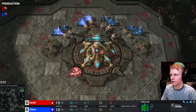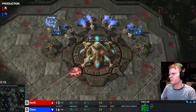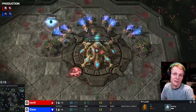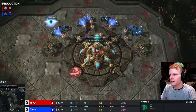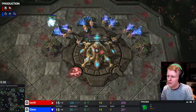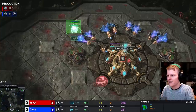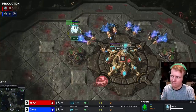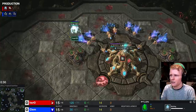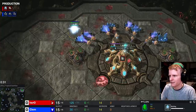Now jumping into game number 2, Hero vs Clem from the exact same series — it went to game 5, so I won't spoil the result. Hero actually makes a mistake in this game — he was trying to figure out where to build his first pylon and wanted to go 13 pylon, but because he took so long to place it, he should have just gone 14 pylon. So he makes a mistake in this game.